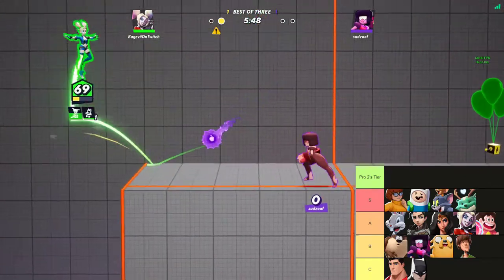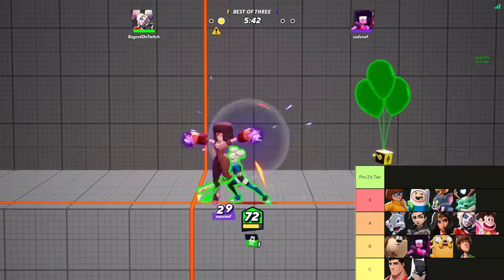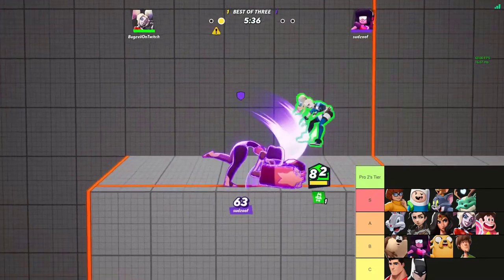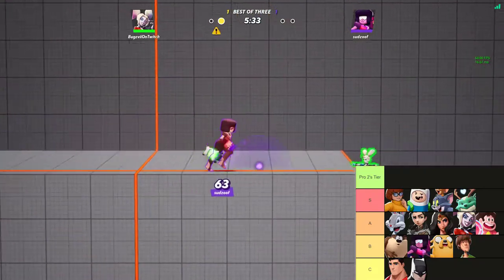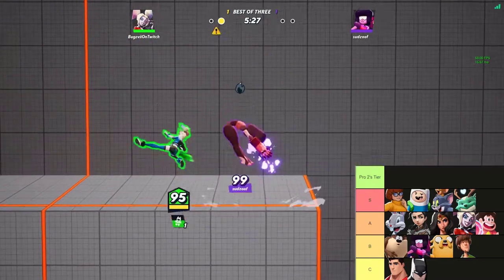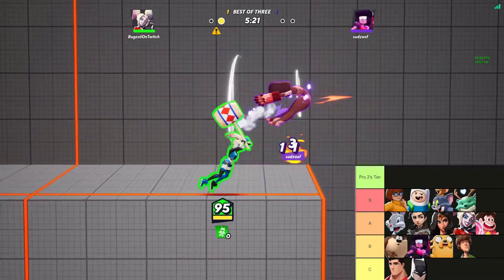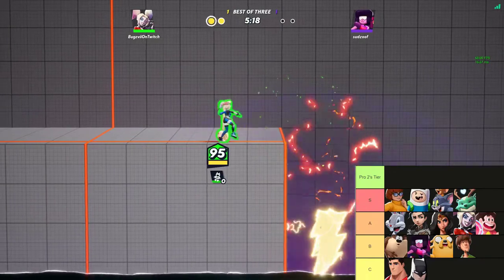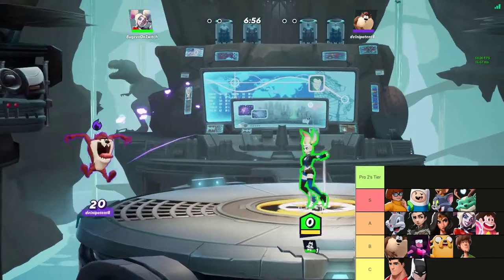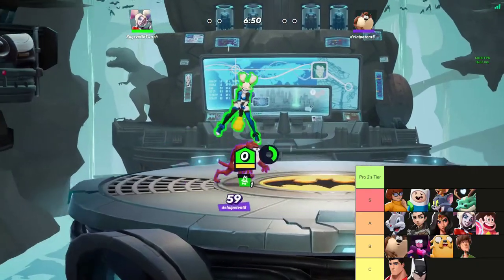Next is Harley Quinn. A lot of people think she's broken because she's the most-seen character. Her hammer is somewhat crazy, but the fact that she has to commit to it and can't cancel it means you can just dodge away instead of into it. She does have great setups with her bomb stuff — if she gets a teammate combo going and has a bat bomb on you, you're pretty much dead. But I just don't feel like her kit is better than the characters in front of her right now.